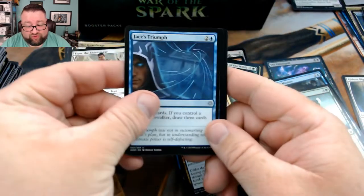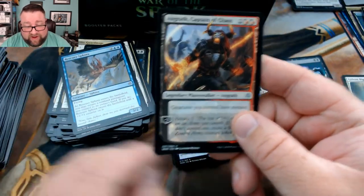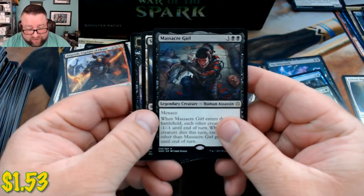We got a Jaya's Triumph, Rescuer Sphinx, Angrath Captain of Chaos, and then a Massacre Girl — look at that!